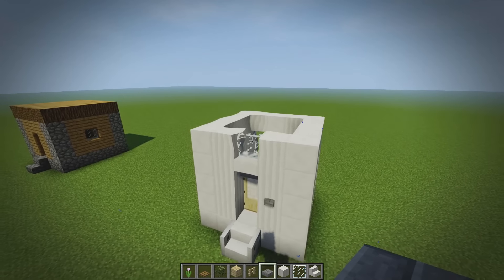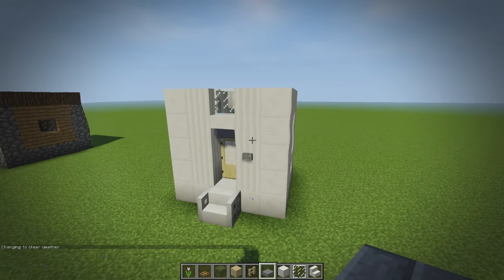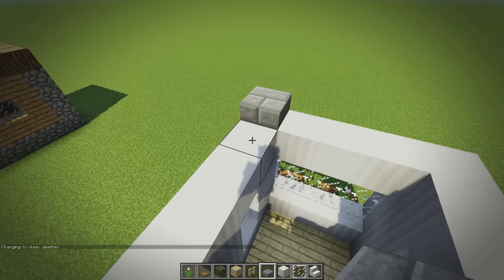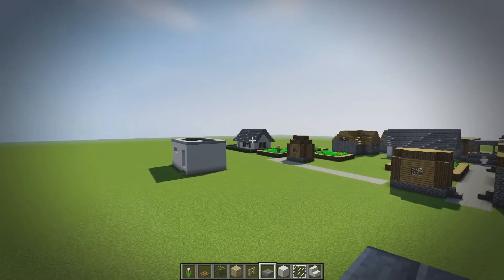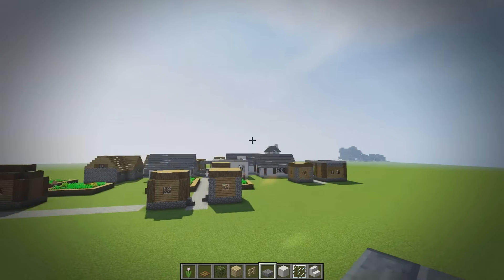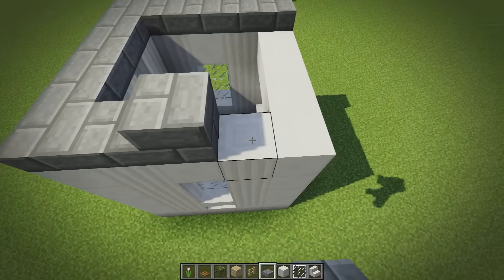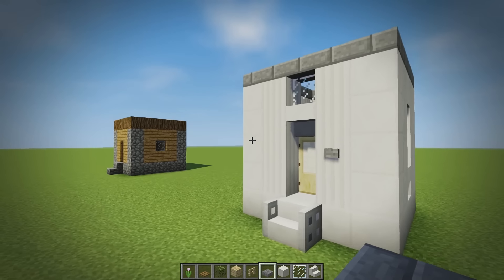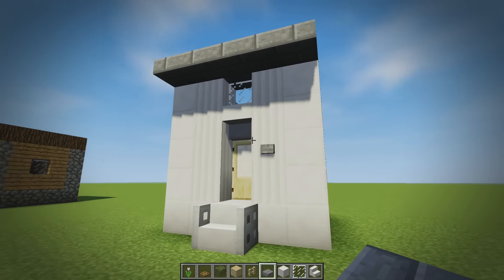Next we're adding a roof. Sorry if my voice sounds a bit raspy — my throat has been hurting for about two weeks. We're going to grab stone brick slabs. You could use normal stone slabs, but we've been using stone brick slabs on the other houses and the church. Let's surround this with stone brick slabs and see how it looks — bringing it up by one more, one, two, three, four, five. That looks quite nice.